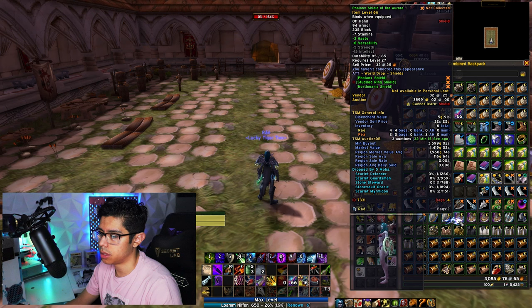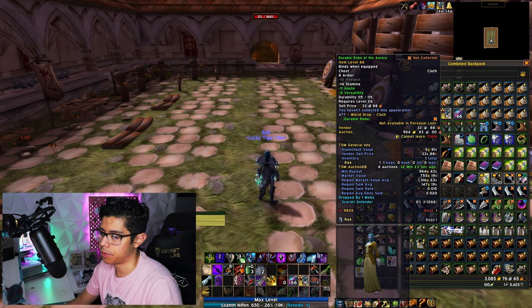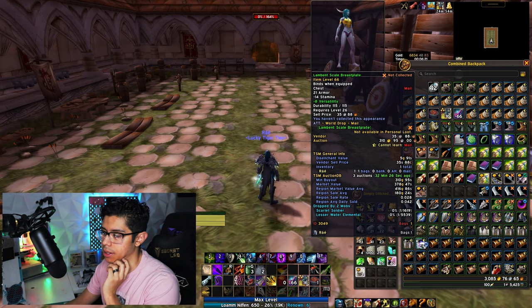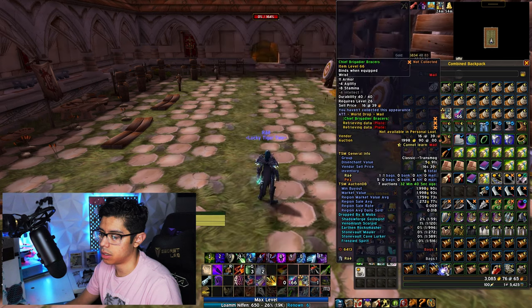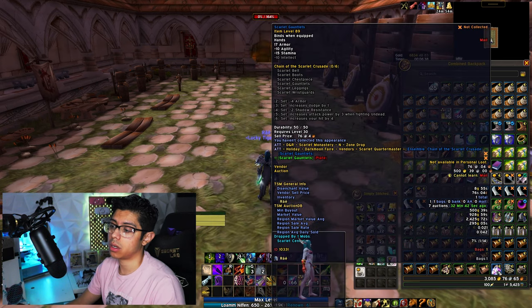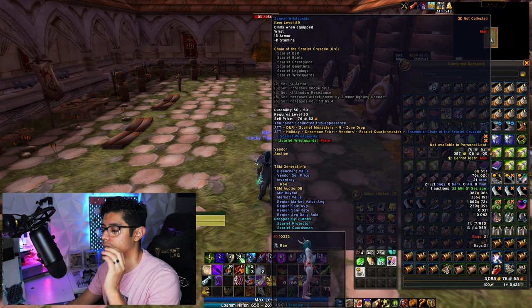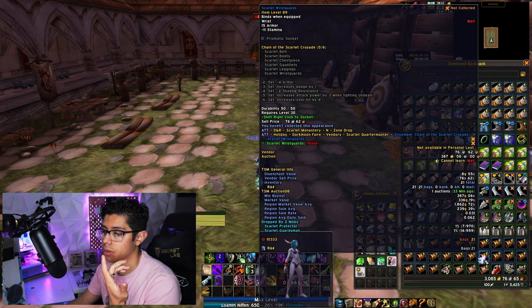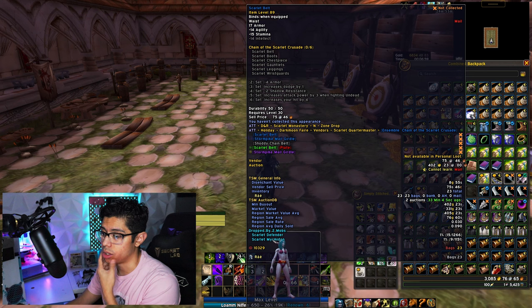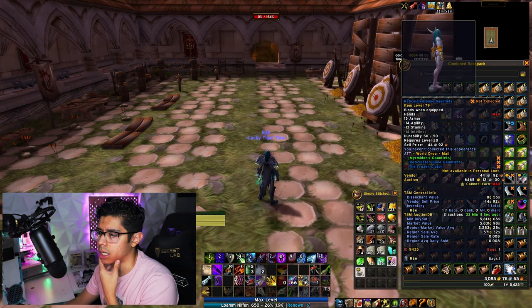Some shields — nothing too significant. We got 21 of the Scarlet Wrist Guards. As far as Scarlet pieces go, I was able to get just the belt and wrist guards. I got the Scarlet Gauntlets too, but these pieces are going for less than a thousand gold. I don't know if it's even worth listing — this one only has one auction, this one has two. I farmed this for about a few days. We also got the Reticulated Bone Gauntlets.